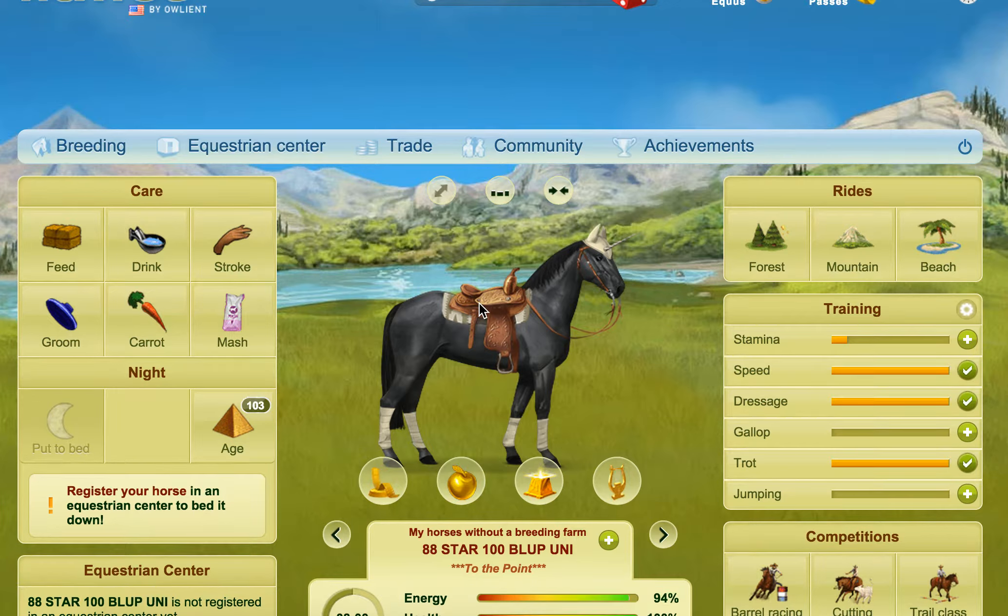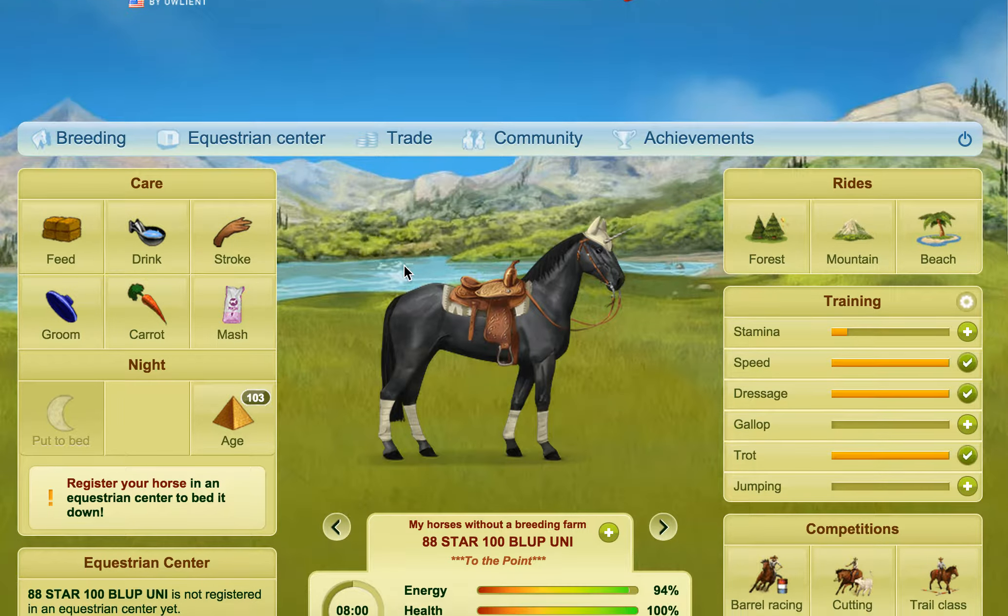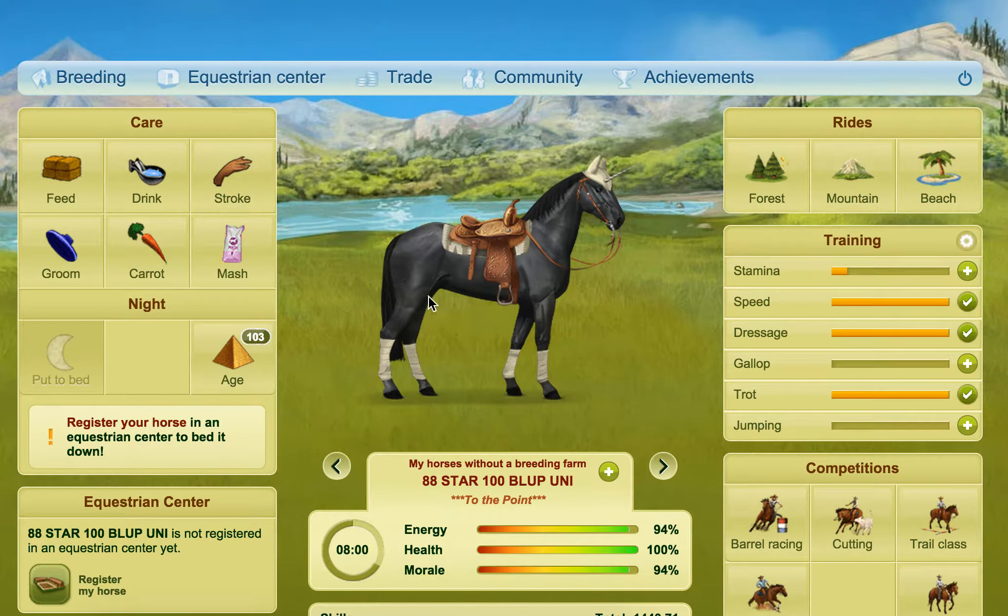Hi everybody, hope you're well. This video is requested by Hanover and the question was that there are a lot of horses on the game that you might see that the horse isn't in the middle like this, that it looks different, that it's been moved or it's facing a different direction or if it's a different size. And the question was, was this a VIP perk and how can you activate it?